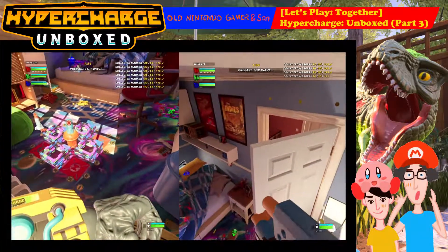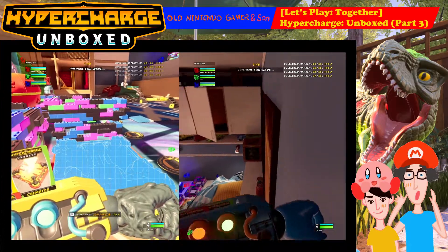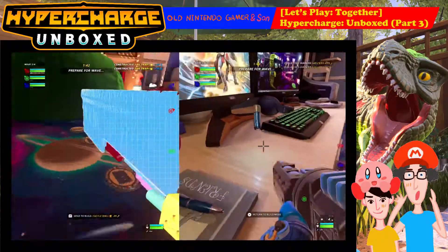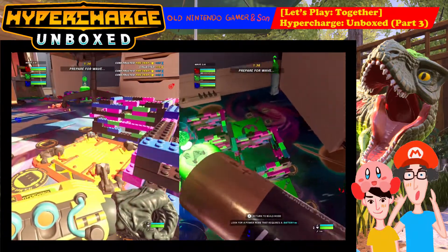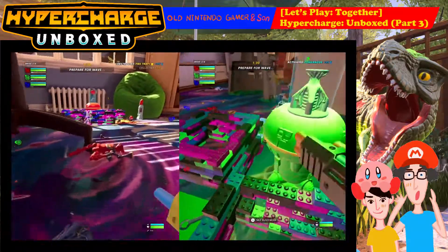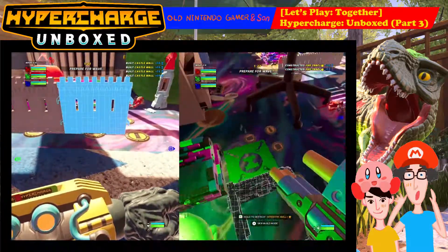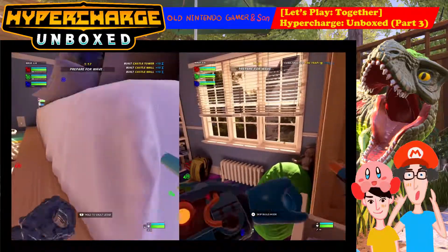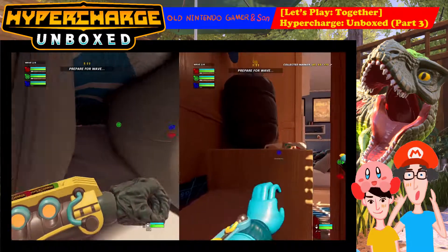We can't repair the turret either. I'm building fire traps, just walls. If the Beyblades go on the fire traps they get damaged. Another battery — red base is fire trapped out. I've got extra fortifying walls in the front here. I put two fire traps on green base.